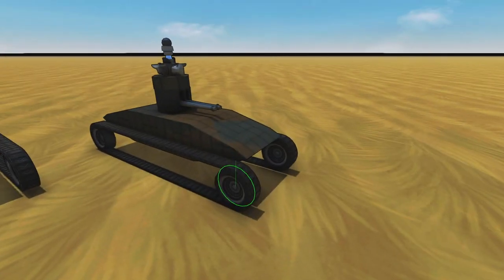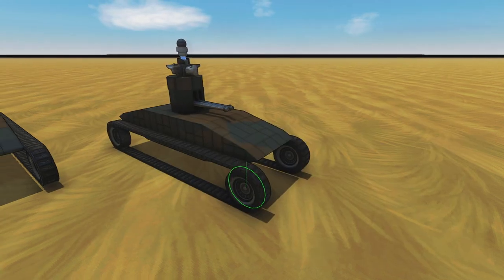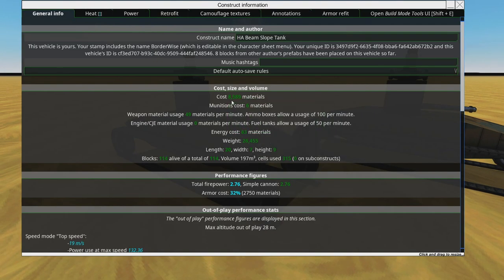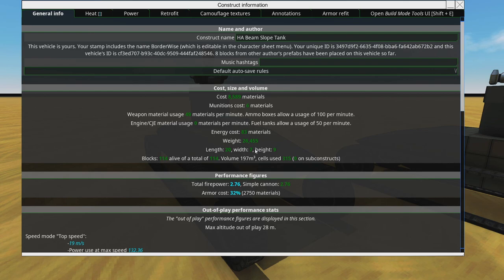This tank right here is our heavy armor beam tank. It has a cost of just shy of 10,000 materials, it has 113 blocks, and has a volume of 253 meters cubed. This actually is well within the Ashes volume limit. This other one, which is basically exactly the same vehicle — all the guts of it are exactly the same — is noticeably cheaper, about 1,500 materials cheaper, but the volume is reduced to 197 meters cubed.